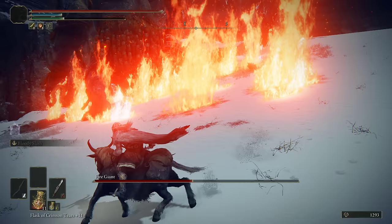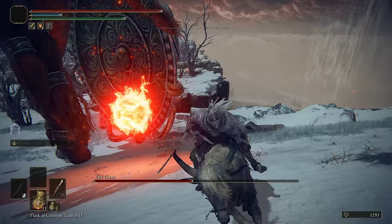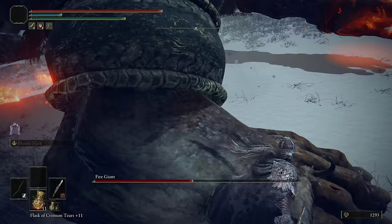When it does its AOE attack, you need to get out of range, then activate the fire orb when you get close and ride away from it. Don't let the fire hit you — the fire can do some really good damage. You need to make sure you stay out of the way of it. Just stay underneath it at all costs.